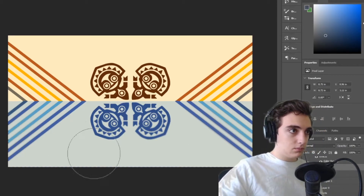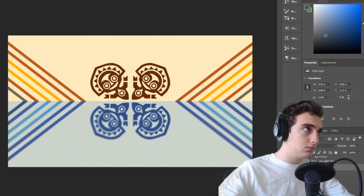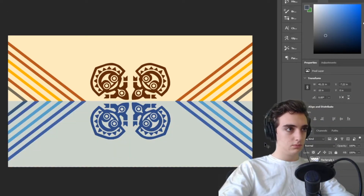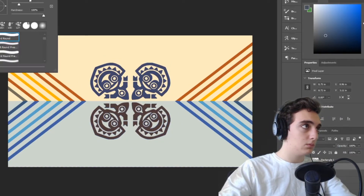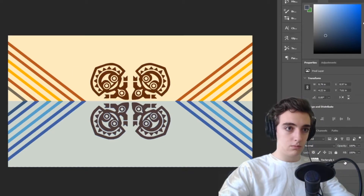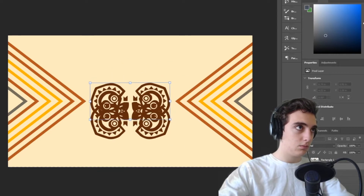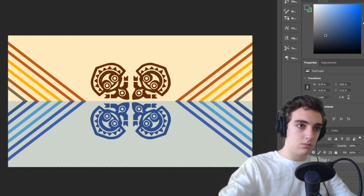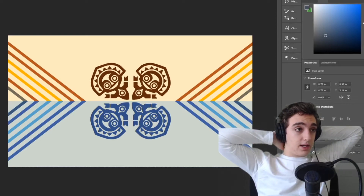I tried to blur it but then thought: flags don't have blurs. I played with the smudge tool but ultimately moved some stuff around just to properly show you guys the difference between my two versions. I essentially have two versions of this design and I don't really know which one I like better — the regular design which is pretty simple color-wise, and then the water design. You guys are going to have to let me know which one you think is better.